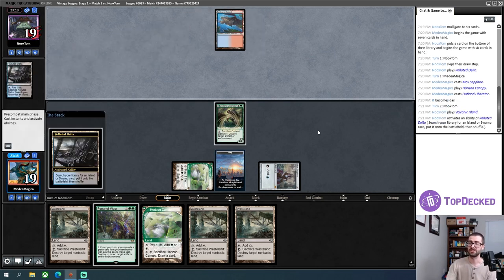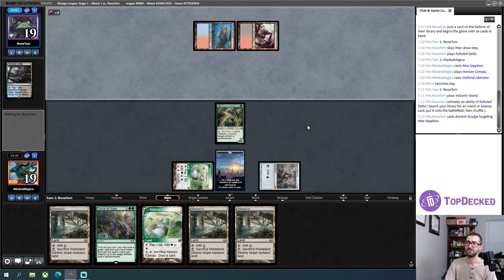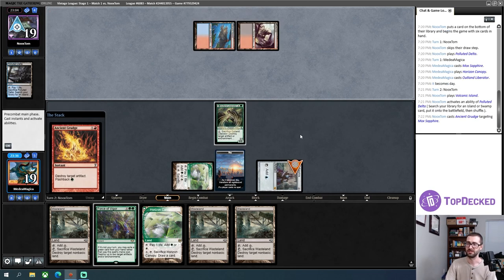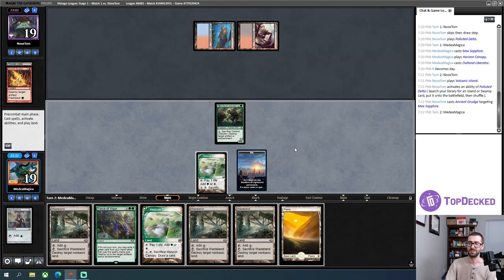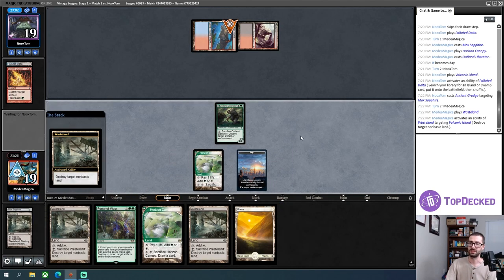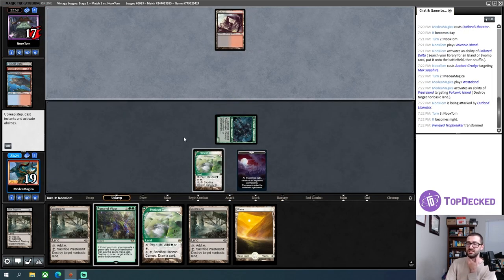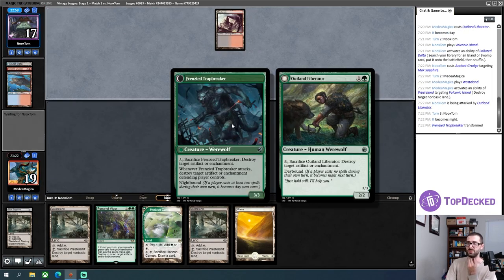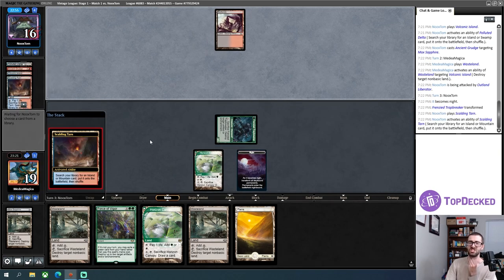There's a Wasteland target — that's what that pause was. My opponent has two red mana; they Ancient Grudge my Mox and I absolutely do not care about that. I also get to take my opponent off blue mana, which is great. I'll blow that up, get my two damage in, and since I didn't cast a spell, it becomes night.